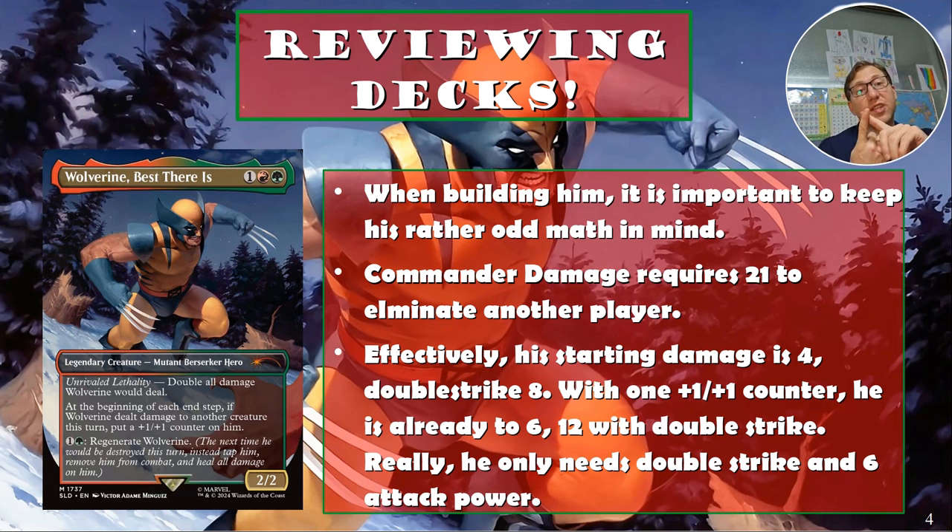He only needs double strike and 6 attack power. If he has 6 attack power, it doesn't matter how you get there — equipment, counters, whatever. Give him plus-four attack power, he doubles that to 12, then double strike makes it 24. That's already 3 above one-shotting someone, and he's only 3 CMC, so he can start doing this early.